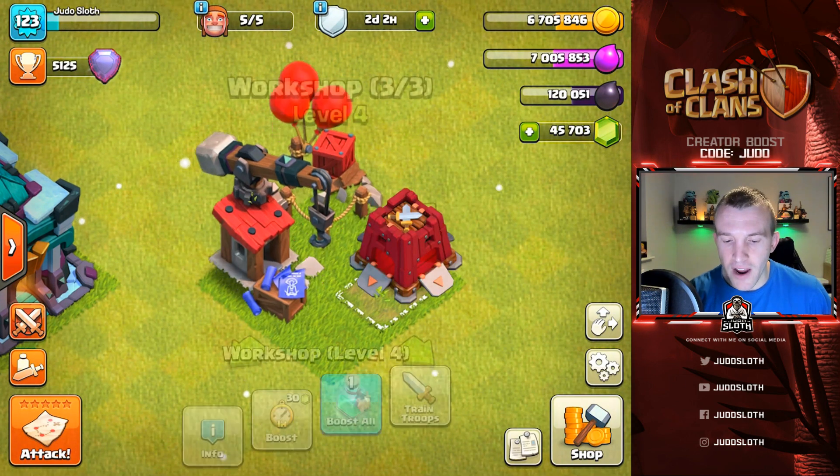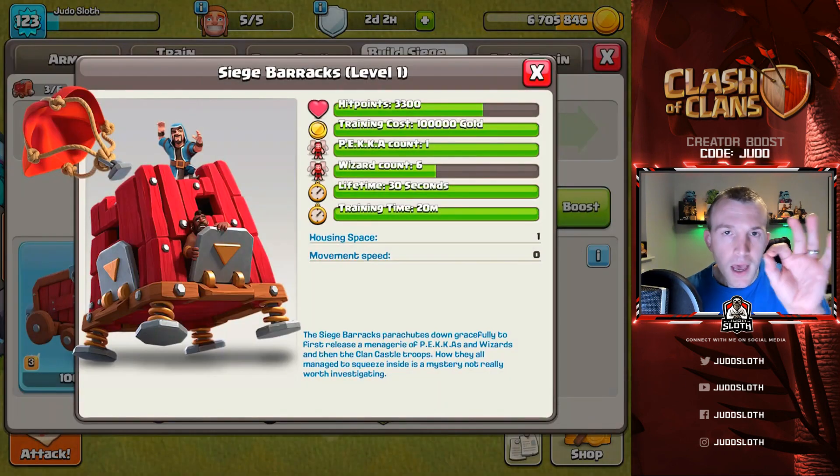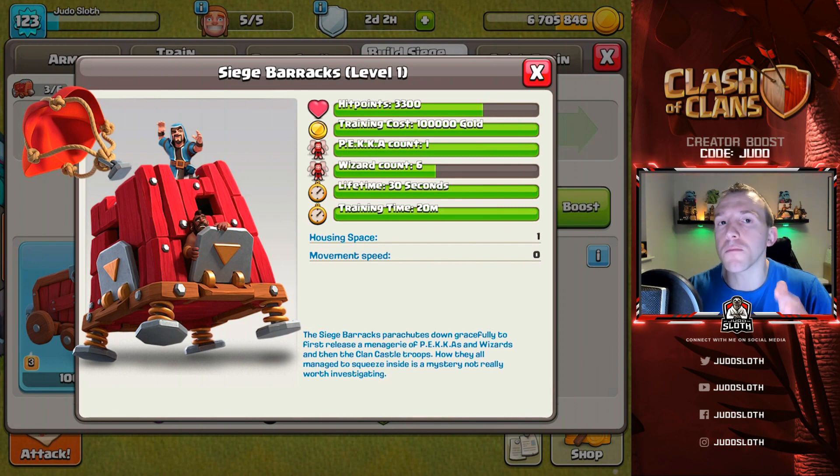We've unlocked the Siege Barracks, but before I show you gameplay I want to explain it briefly because it is a little bit more complex than the other siege machines. With other siege machines they are a transport system for your clan castle troops — they get them from A to B before dropping them off. Siege Barracks is anything but; you drop it at the side of the map and it works similar to a spawner building in Clash Royale.